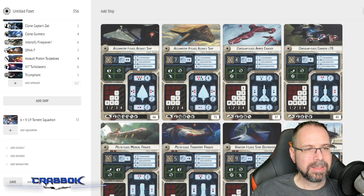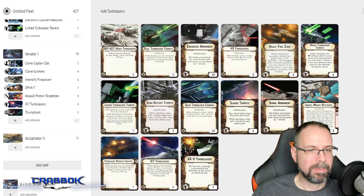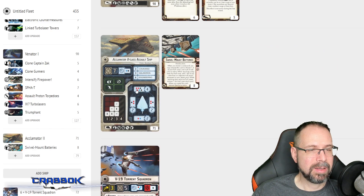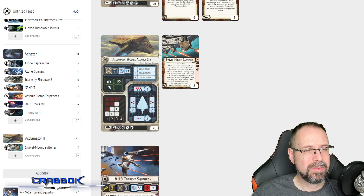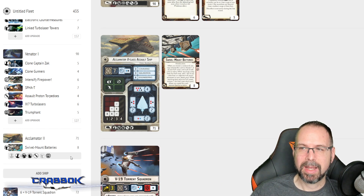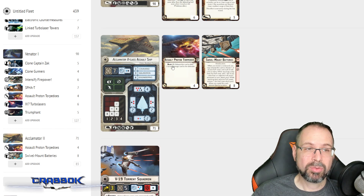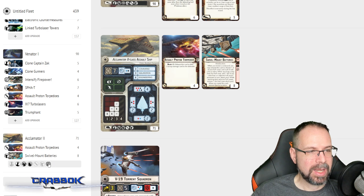Let's add the Acclimator. I like Acclimators, but I'm going to build this one out as a gunship - I was only going to have the one carrier. I like the Acclimator 2 more as a gunship because it has more dice - it's got an extra die in that front arc, that extra blue die. The Acclimator 2 loves Swivel Mount Batteries. It now has a pretty good long range shot with three blue, and it gets to add that black die from the side - so now you've got three red and a black at long range. If you Concentrate Fire, now it's a second black. We're also going to put Assault Proton Torpedoes since we can get that black die at any range.